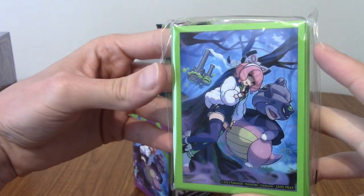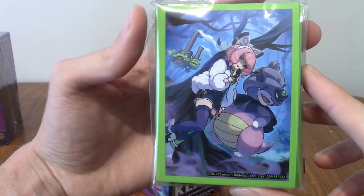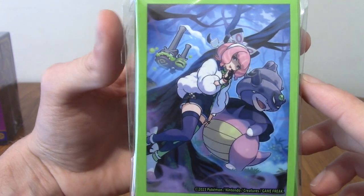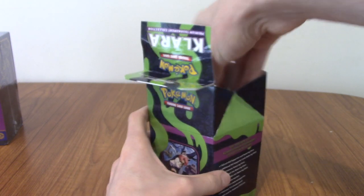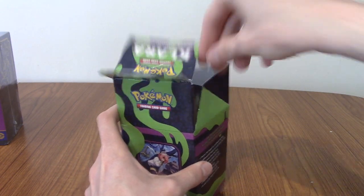We've got the Clara sleeves, which are very nice - her and Galarian Slowking. Man, I love Galarian Slowking. He's so cool - like a weird Cyclops Dracula dude. We've also got some cards - we'll take a look at those in a second.